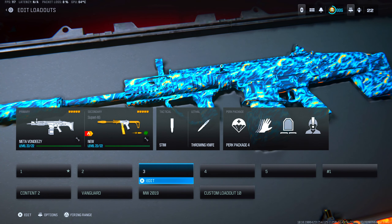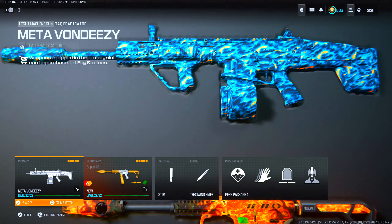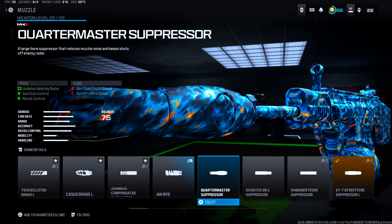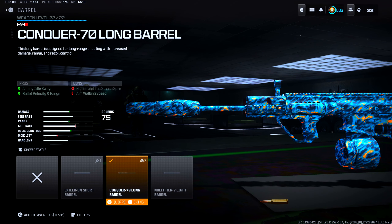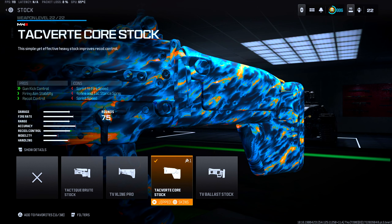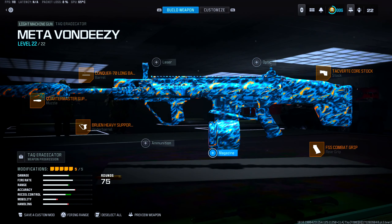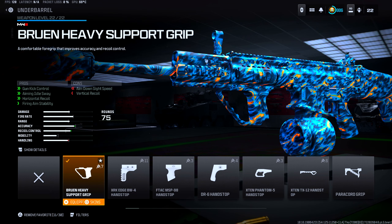Moving on to the third best class setup, we have the Attack Eradicator and the Sakin 9 46 SMG. They did nerf this SMG, but it is still one of the best SMGs to run in the game currently. For the Attack Eradicator, we have the Quartermaster Suppressor for our muzzle — helps out with gun kick control and recoil control. Barrel is the Conquer 70 long barrel, helping with aiming idle sway, bullet velocity, and damage range. Stock is the Attack Vert Core stock, which helps out with gun kick control, firing aim stability, and recoil control. Rear grip is the FSS Combat grip, helping with gun kick control, recoil control, and firing aim stability. And for under barrel, we have the Bruin Heavy Support grip, which helps out with gun kick control, aiming idle sway, horizontal recoil, and firing aim stability.